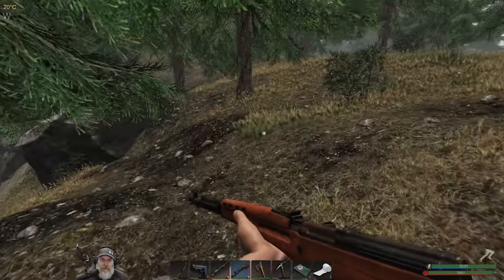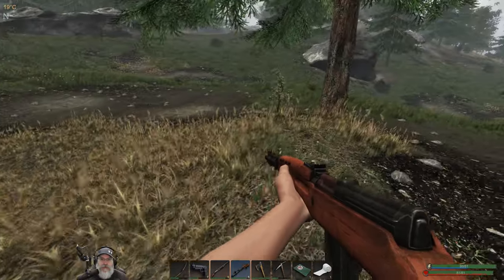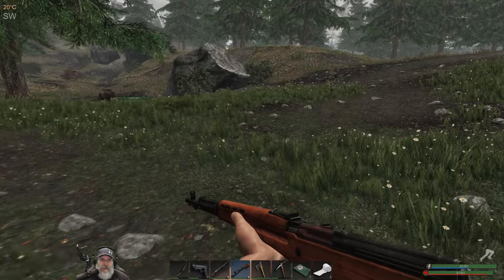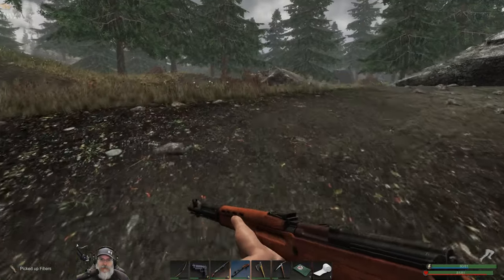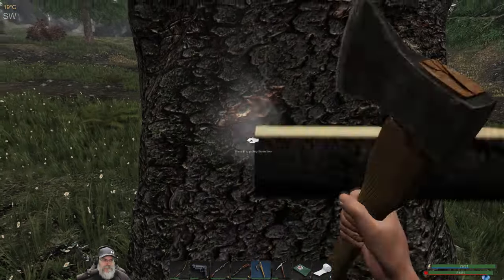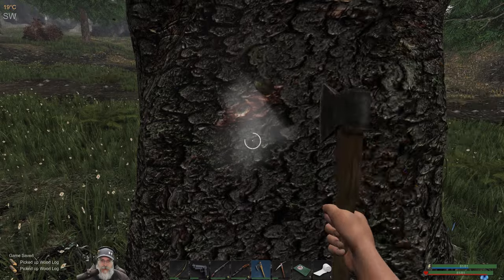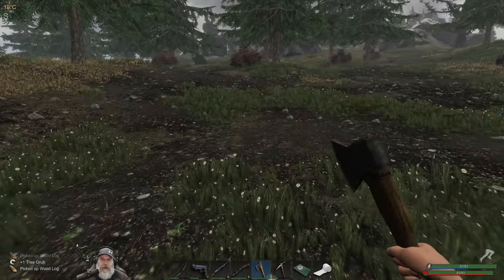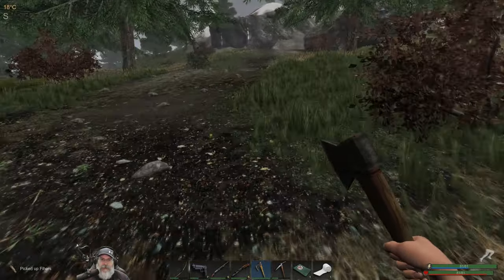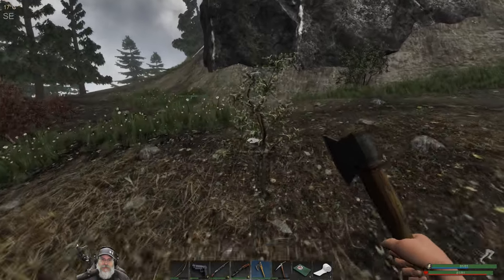So we know where two of the three hunter bases are — one's to the northeast of us and one's basically to the east of us. Let's start working our way to the west and keep going after resources. I'd also like to find out where the last hunter base is. It's possible they might actually attack us now because we were so close to their base. But I can't just hunker down in the base — we've got to get these resources. Time is not your friend in this game, especially early game with winter coming on.